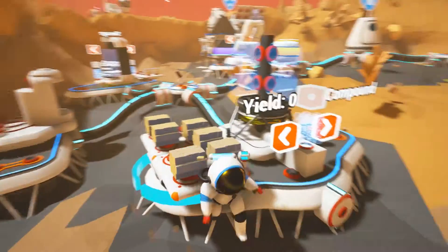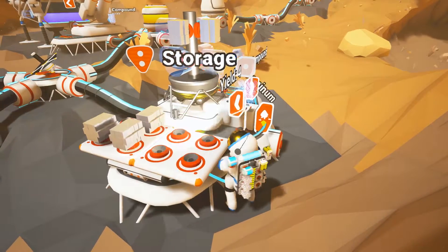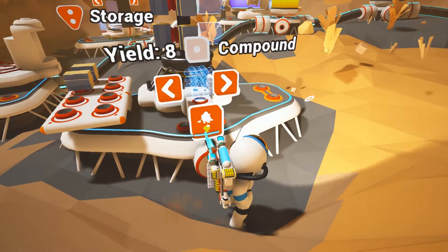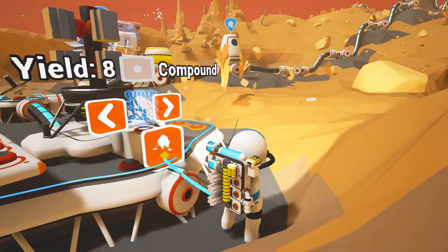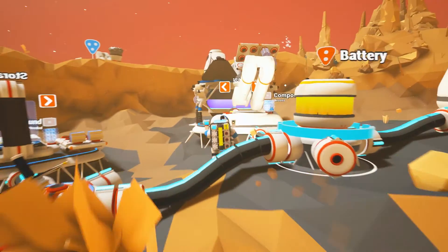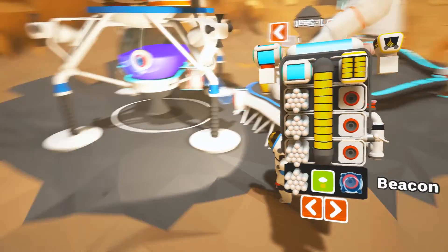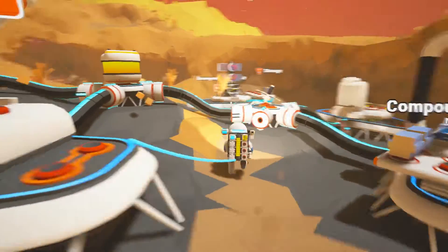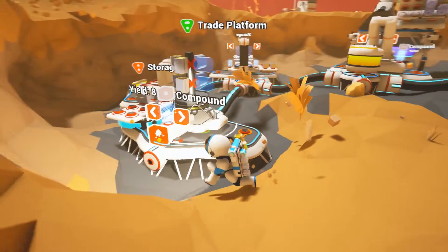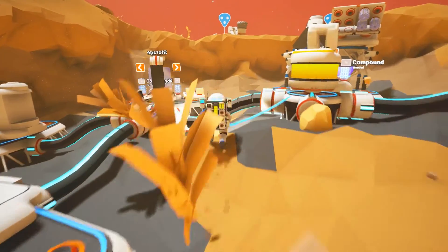Let's do a little bit more trading here. Let's trade for... when I go down into the cave I'm gonna need tethers. So let's just take that and go for some compound. Be smart.